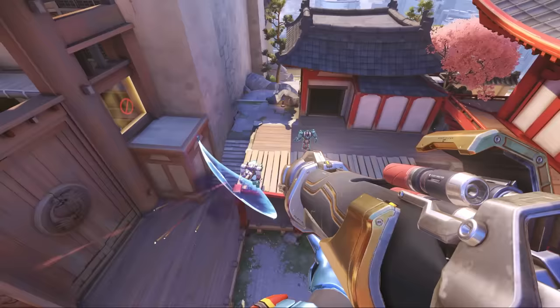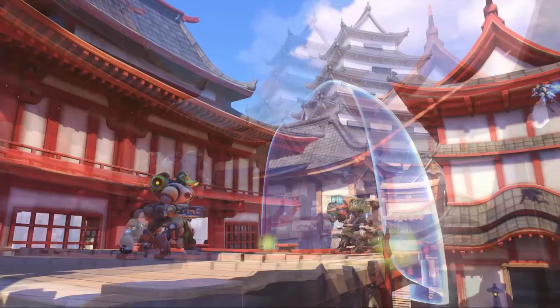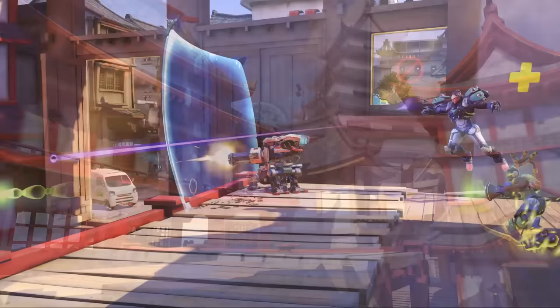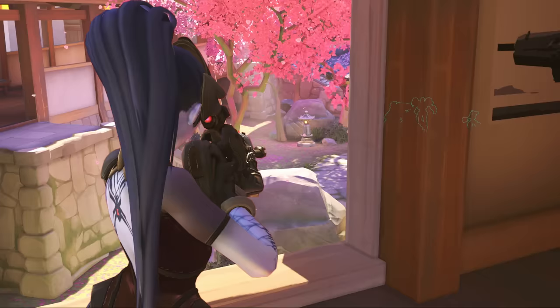First off, Sigma has the most maneuverable shield in the game. At the touch of a button, players are able to send their shield forward and place it almost anywhere they want without having to stay by it. While Orisa's shield is also fairly maneuverable, Sigma's ability to place his shield on the low ground and high in the air lets him protect against threats that Orisa cannot. On top of that, Sigma can recall and replace his shield with virtually no cooldown, allowing him to quickly switch from a defensive playstyle to a more offensive one.